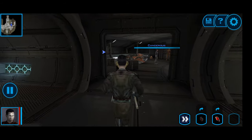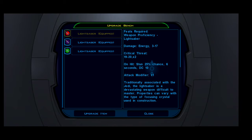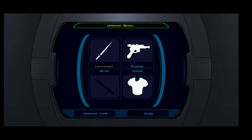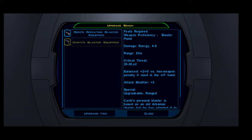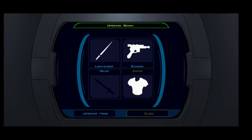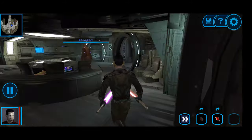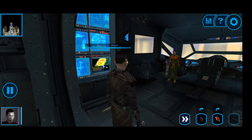Overall, Korriban has been the easiest level - only if you do it last. Mostly because you have all your force powers. You have, for example, force lightning, death field, and all of that. So the idea is that you want to order your level progression. This is probably my final review of the order of the plan - one more review of the order of the planets, just to figure out that final approach.